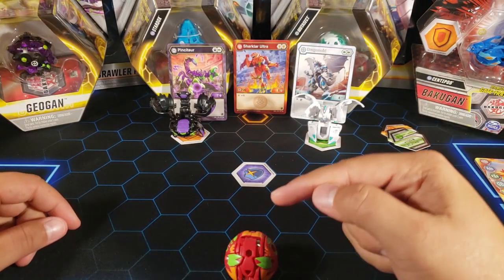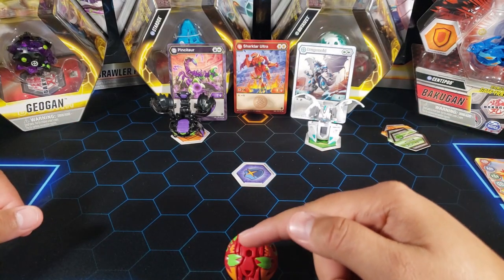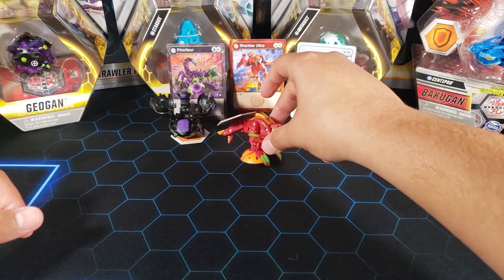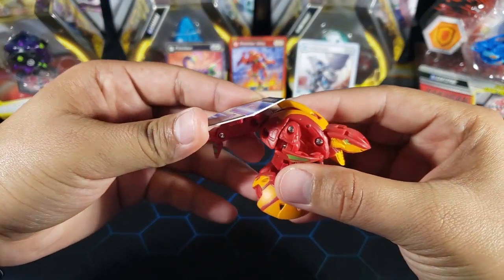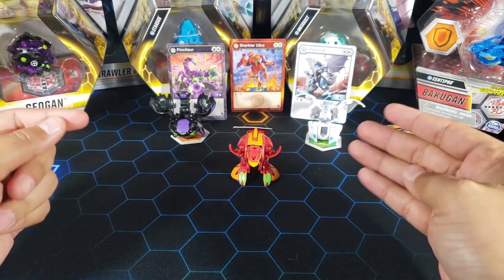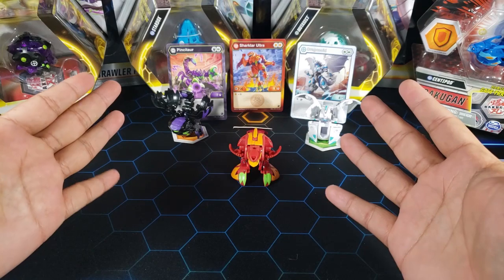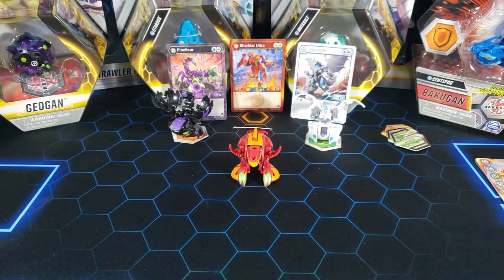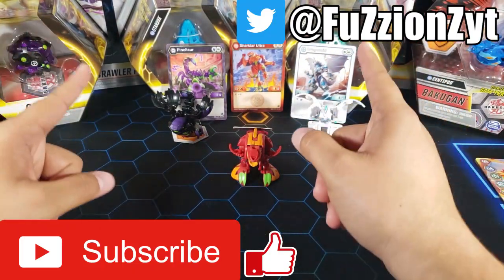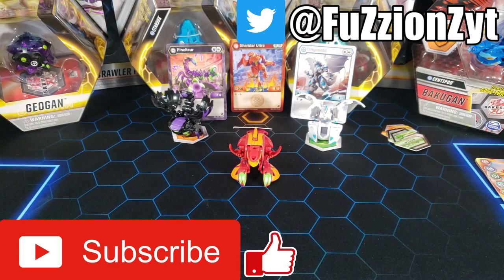To finish off the video, let's roll Shark Tar onto a core — three, two, one — he does a really fast jump forward and then lands straight up with the core on its back, very cool. All these Bakugan just look great to me: the Dragonoid looks very complex and nice, the Pinsator I love the design, and Shark Tar looks amazing. Make sure you hit the like button, subscribe — I've got a lot of Geogan content coming up, and I even found the singles of the Geogans, so I'm excited for that. Thanks for watching, peace out!